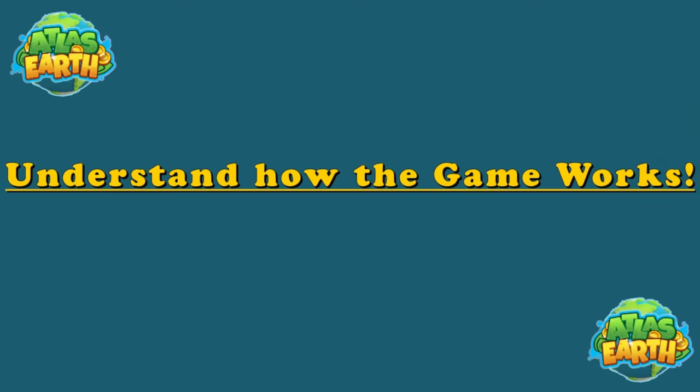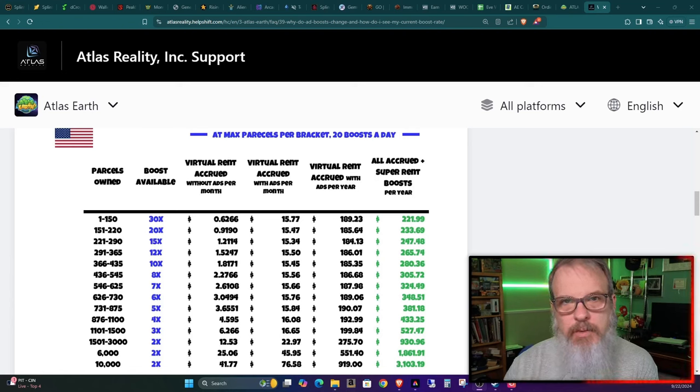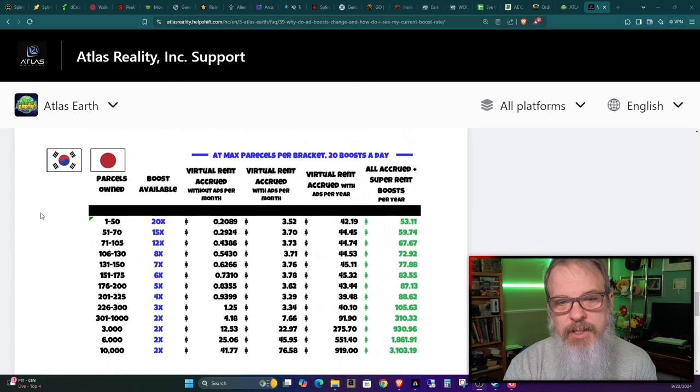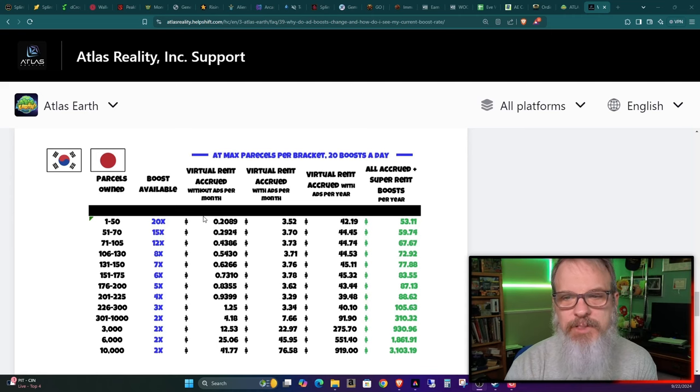The second main tip is to understand how the game works. If I had to narrow down this video to one top tip, it's knowing how your rent goes up or goes down and how that's affected. These charts can be found on the Atlas Earth website under the support section. The ideas behind playing Atlas Earth are the same across the earth, but each country has a different chart. You can see the US chart, charts for other countries, Mexico, Germany, France, South Korea, and Japan — each country plays by its own chart.